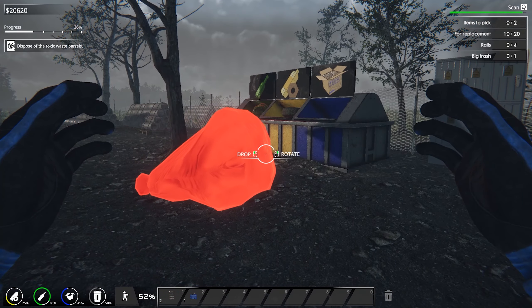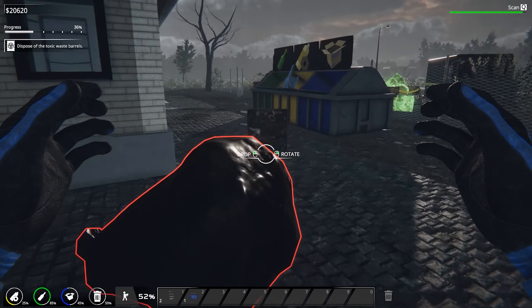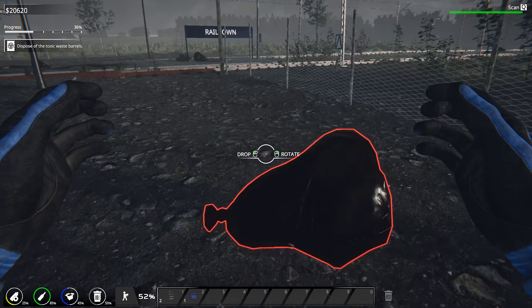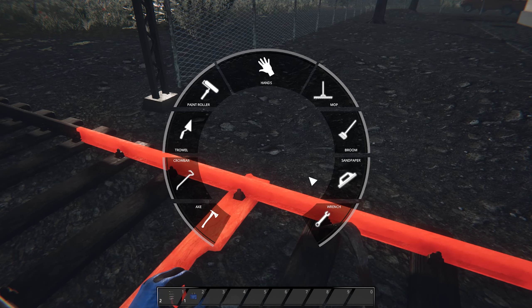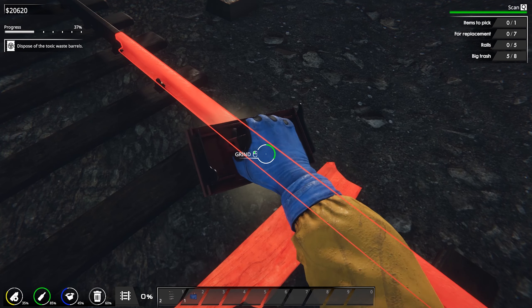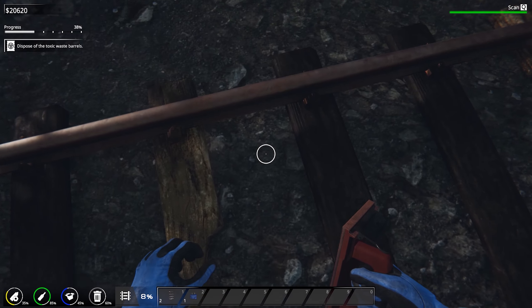Now we've got to pick all this trash up — there's trash everywhere. We need to take all this trash and dump it in the proper big bin which is all the way over here. All this track needs to be sorted as well, so it all needs sanding down. We're gonna sand all this up and make it like new, then move on to furnishing the platform.